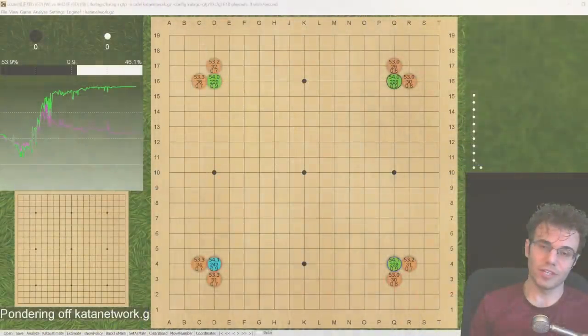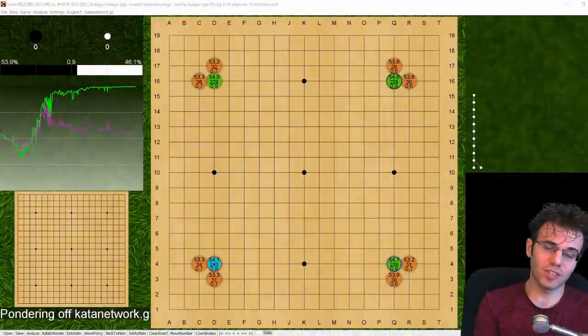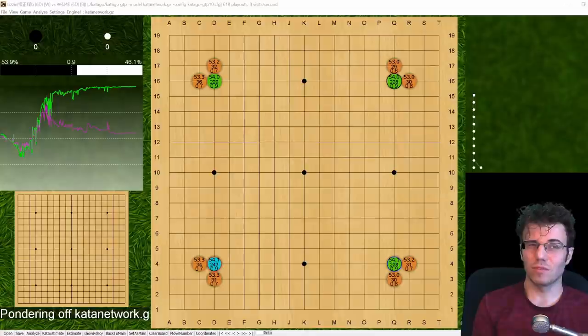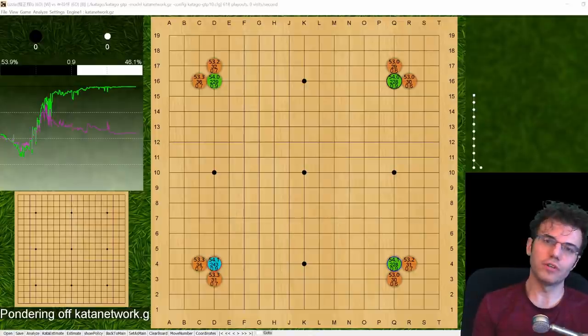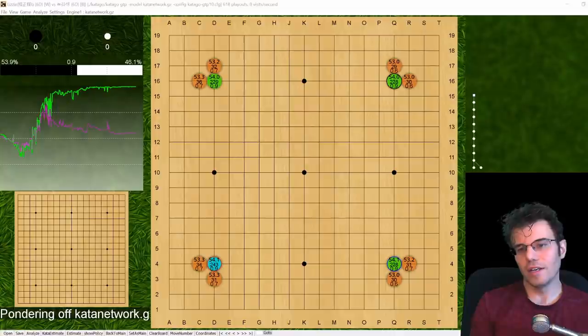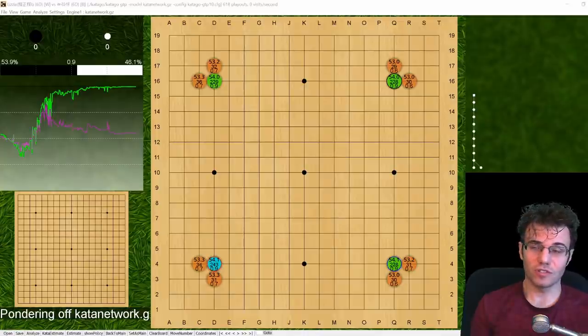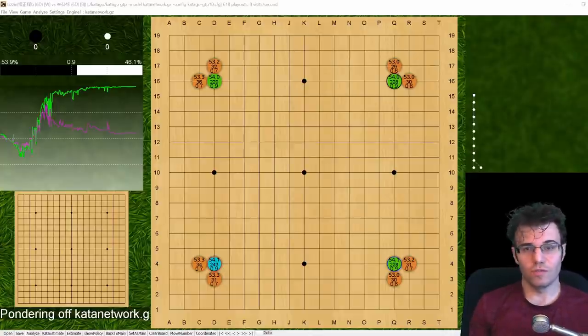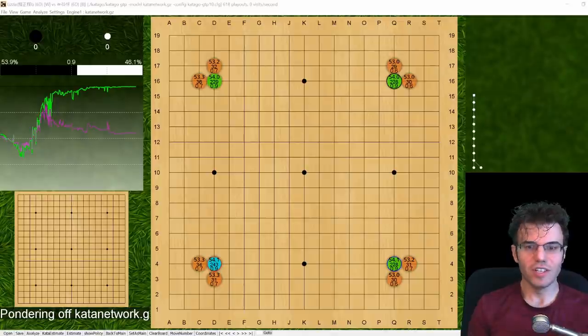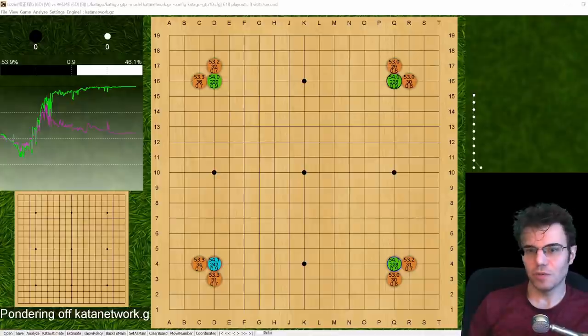Greetings, Go fans. We're going to look at another one of my 6-stone handicap game reviews. These are really viable games because we're going to focus on the mistakes. There are two really big conceptual mistakes to learn from - they're general enough to be appreciated at any skill level. There's also some key AI moves that are totally worth showing.